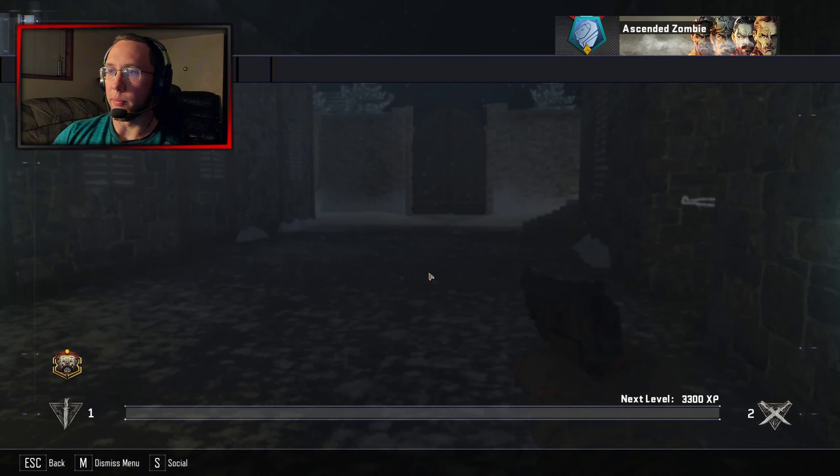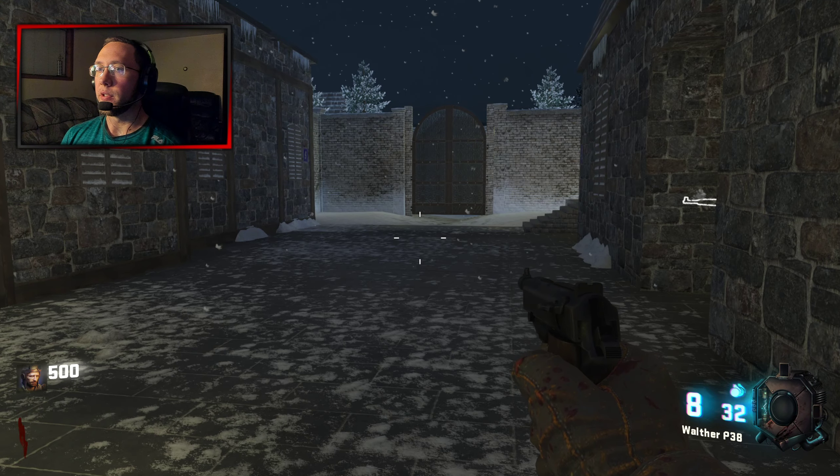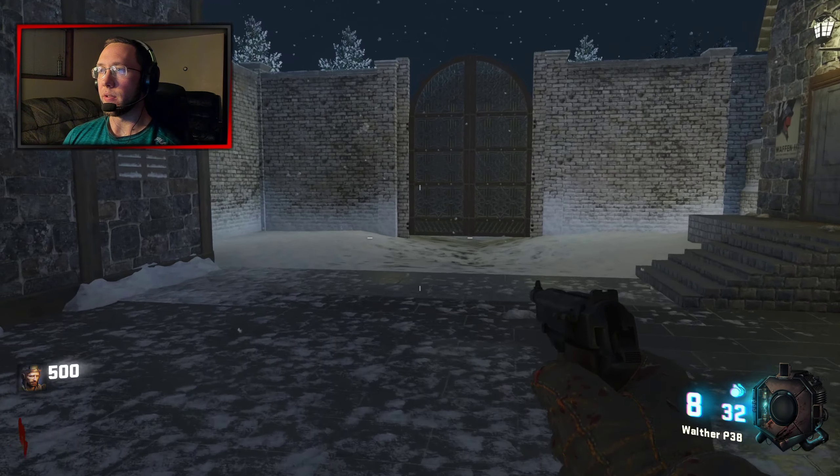I'm going to pause it here and read the features off to you guys. We have a Wolfenstein theme map, World War II weapons only, Bible ending, shootable Easter egg - so we'll have to look for that - unlockable Pack-a-Punch, Shadows of Evil-like teleporters, napalm zombies, custom announcers, and a trading table. We have quite a few features in this map, so let's check it out.